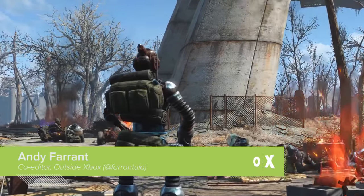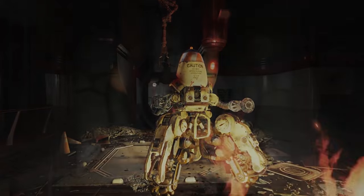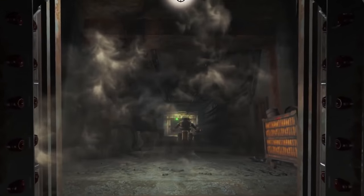You've bought and downloaded Automatron, Fallout 4's first piece of downloadable content, and you want to start murdering bad robots and building your own mechanical monstrosities. Here's how.